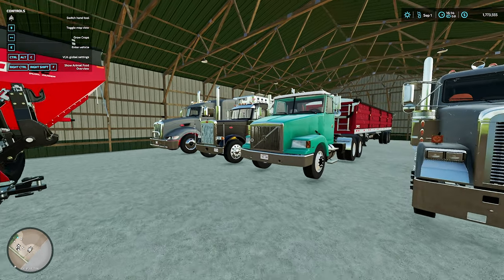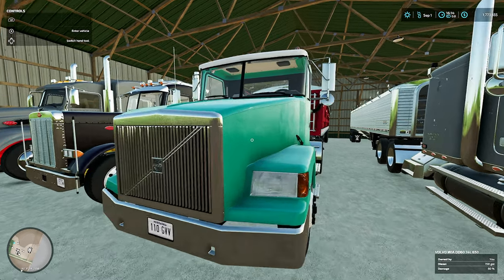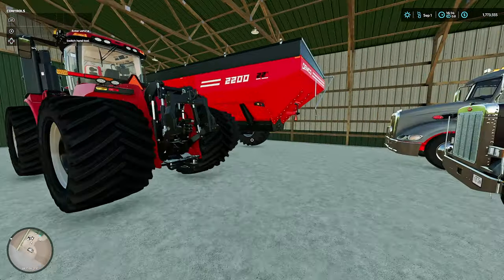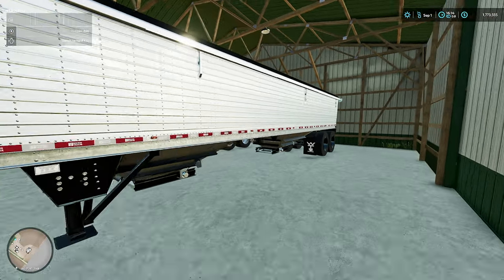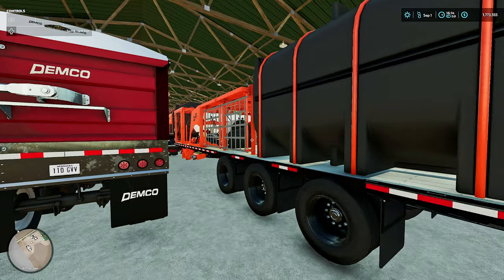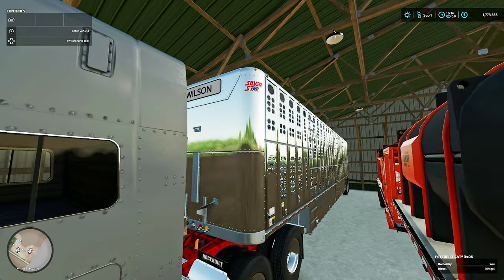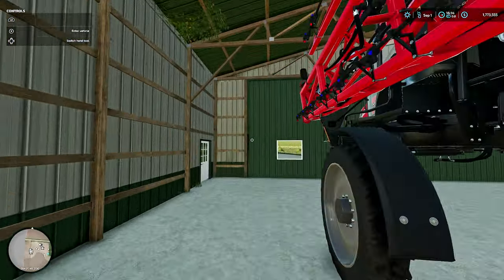Pete's Freightliner and Volvos back here. The only one available for all platforms is this Volvo — and that's not a dig. It's a really, really good truck. Very fortunate to have this for all platforms. The modder did a spectacular job — it's honestly just as good if not better than some PC-only trucks out there. Wilson Pacesetter with an unrealistic capacity, and the Demco is realistic. Then we've got a fiber sprayer trailer and some animal transport in the form of a Wilson Silver Star — a modded version that fits a few more animals.